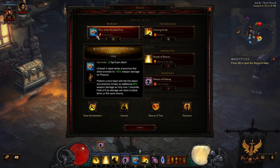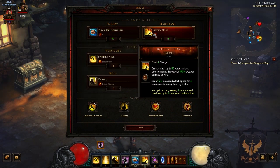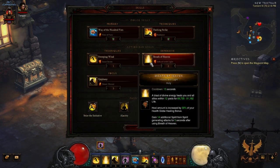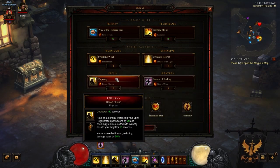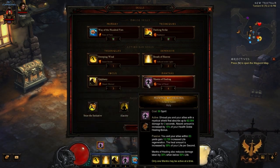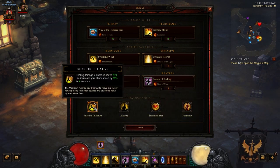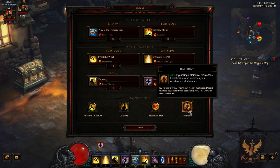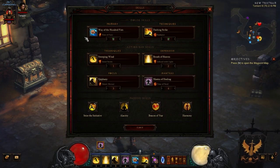For your skills: Way of the Hundred Fists with Fist of Fury, Dashing Strike with Radiance, Sweeping Wind with Inner Storm, Breath of Heaven with Infused with Light, Epiphany with Desert Shroud, and Mantra of Healing with Time of Need. For passives: Seize the Initiative, Alacrity, Beacon of Eitar, and Harmony.